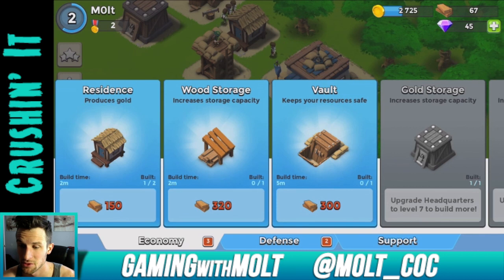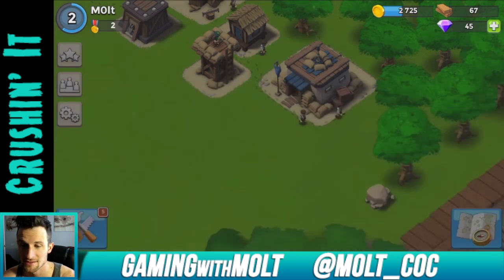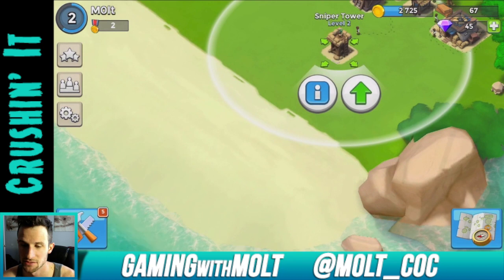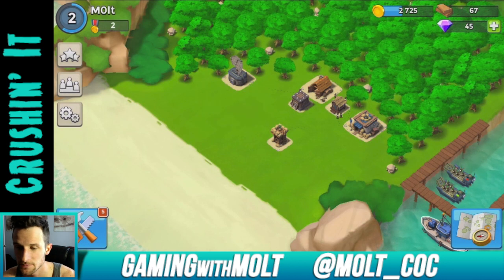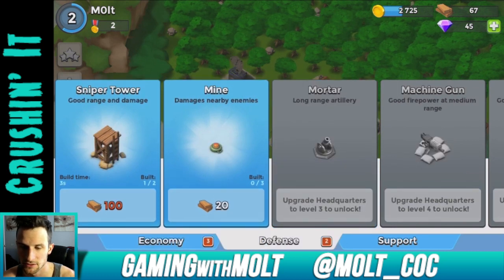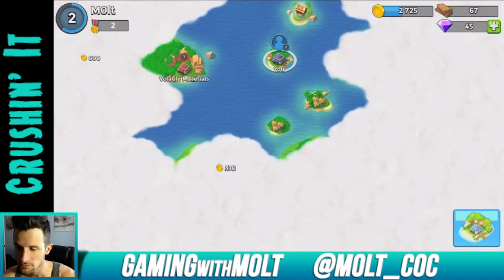We can now build five more things. I'm definitely going to need more builders and more wood. We can build another residence for more gold, a wood storage, and a vault — it keeps your resources safe, which is kind of cool. We also have two defenses: mines and another sniper tower. The sniper tower is kind of like an archer tower. I should put it down near the beach since that's where people launch from. Over here I have a radar which helps me explore more of the ocean.